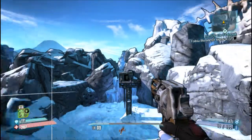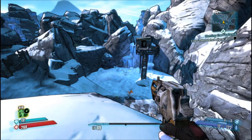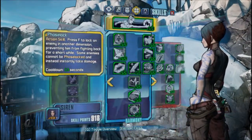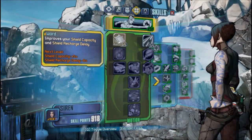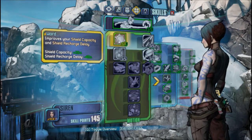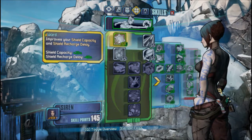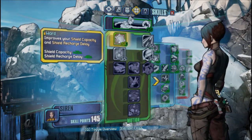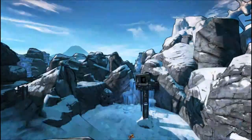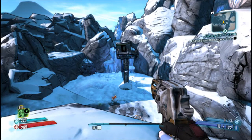I'm going to check my shield — it's 191 points. Let's go back to the skill tree and add a couple of points here. My shield was 191 points and now it has added 25% shield capacity and given me a 40% reduction to shield recharge delay. Now my shield is 229.